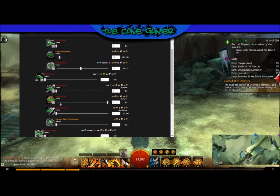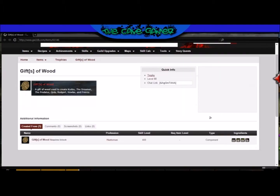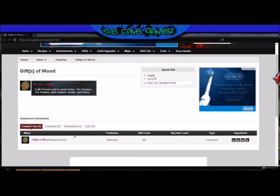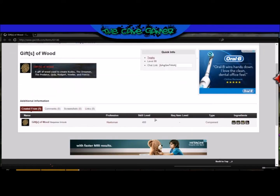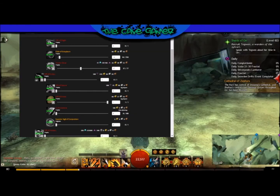You can click on, for example, Gift of Wood and it'll bring up the site and tell you what you need to make it. It's really useful if you're working on making your legendary and you don't want to go through the hassle of jumping out and checking the wiki — it sort of has it in-game for you. And that is the Shinies app for Overwolf.